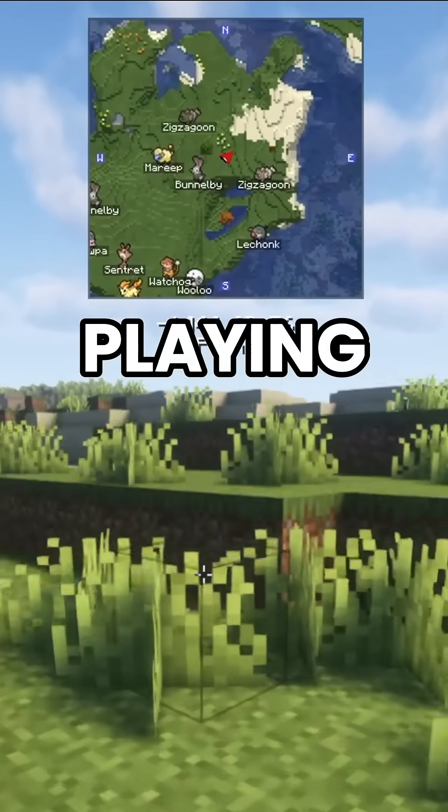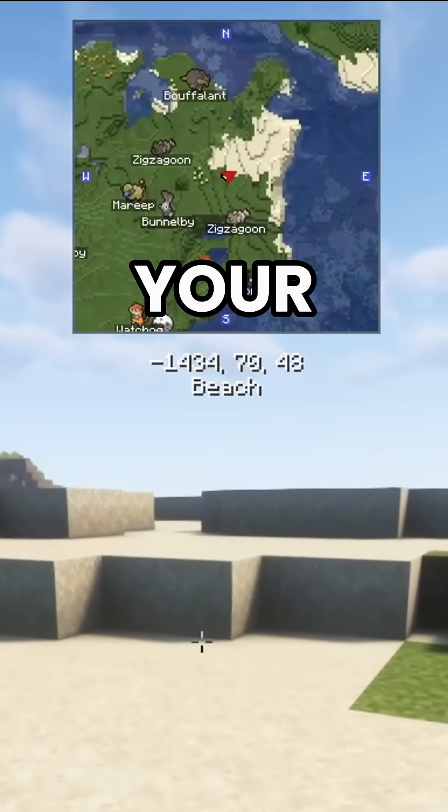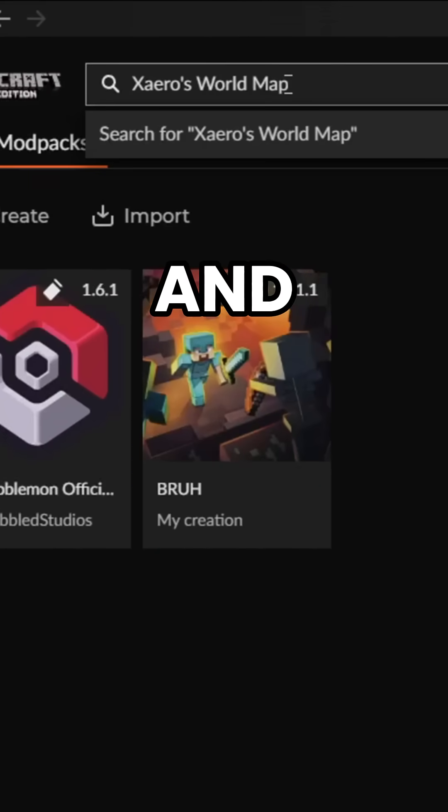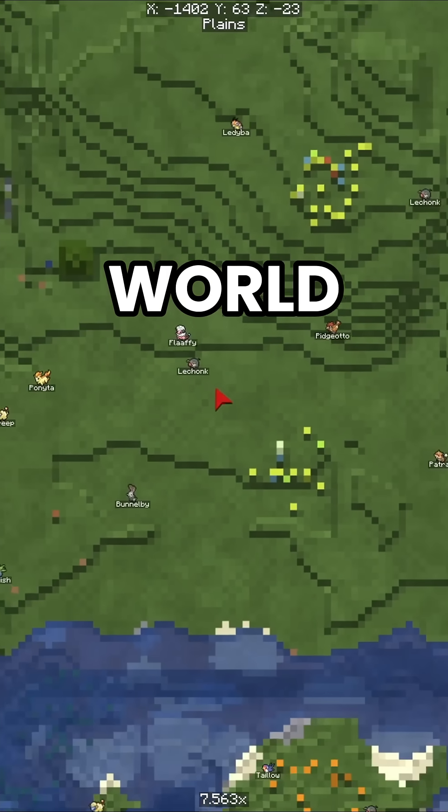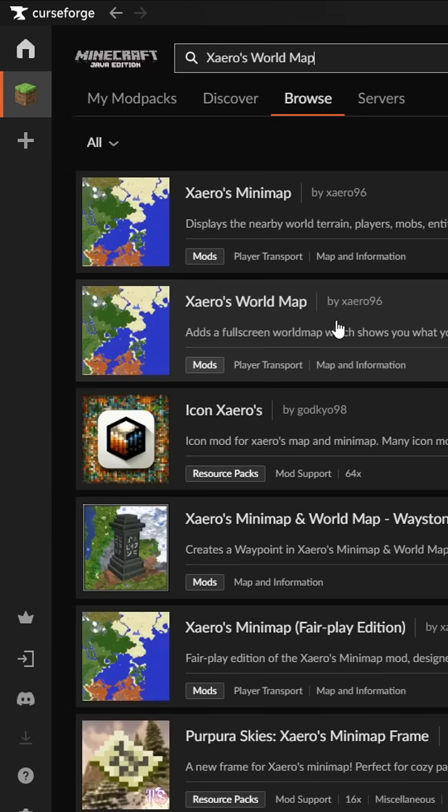How to add a cool mini-map while playing Cobblemon. First, open your Curseforge or Modrinth launcher and search for Xaero's World Map. This gives you a full-screen view of the world, perfect for exploring. Hit install.